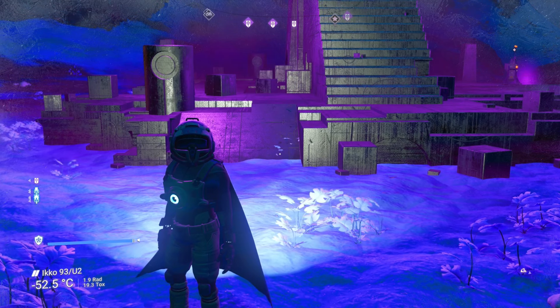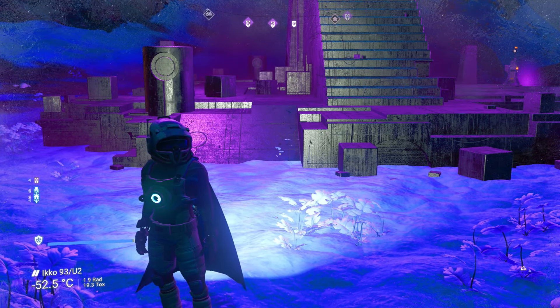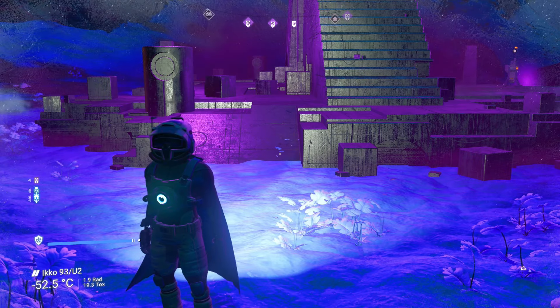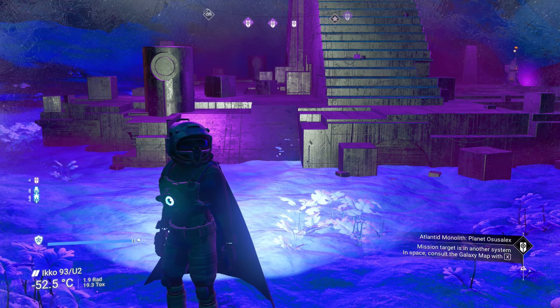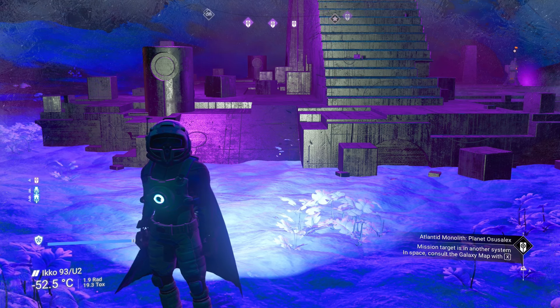Also, while I was in space I checked out the exotic — it's a white twin exotic without a dorsal fin. Not my favorite, but if you want it, head down to a trade post and it'll eventually land there. I didn't see it in the space station, didn't really check to be honest.